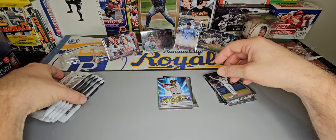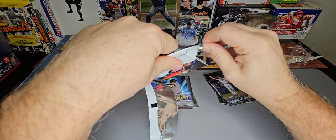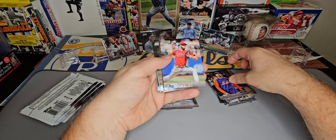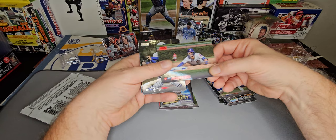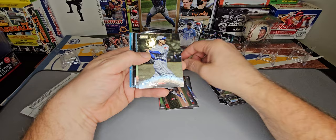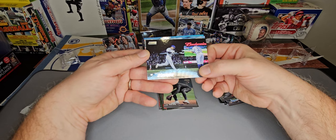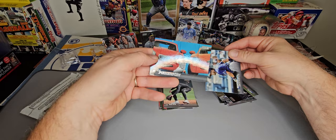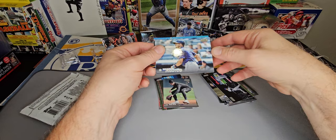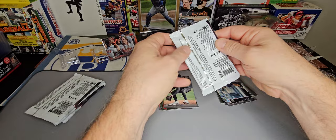Pack number four — I haven't seen any of the purple parallels yet. Max Scherzer, Zach Wheeler, we've got a red Nico Horner. Just got scuff marks all the way down it — I don't know if you can tell in the photos. Mel Ott, Nolan Jones, Seiya Suzuki, Wander Franco, and Jock Peterson — that's a cool photo with the cars on the back. I opened a full-size hobby box of this and got one image variation, and it was Wander Franco.